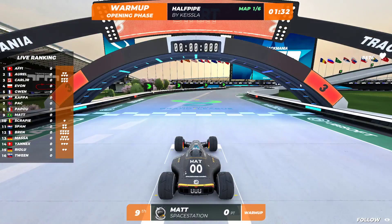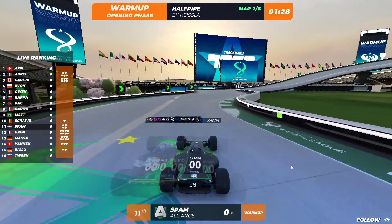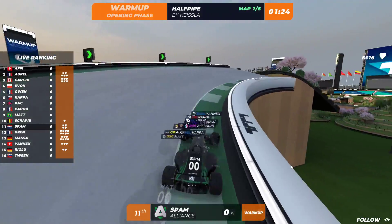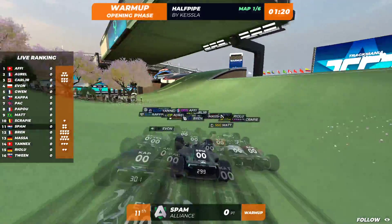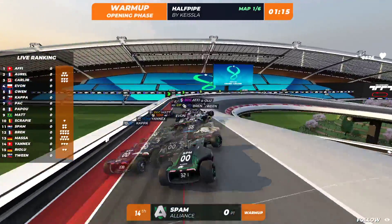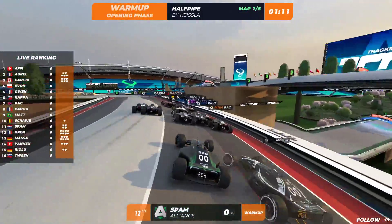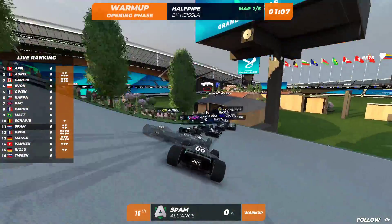Here we go, warm-up number one. This one is not live yet — players will have a minute and a half to get familiar with the map. We've seen this map a couple of times already; it's called Halfpipe by Kizla. The reason it's called that is the identity section, which is a bunch of halfpipe — very Tony Hawk Pro Skater at the end of the map.